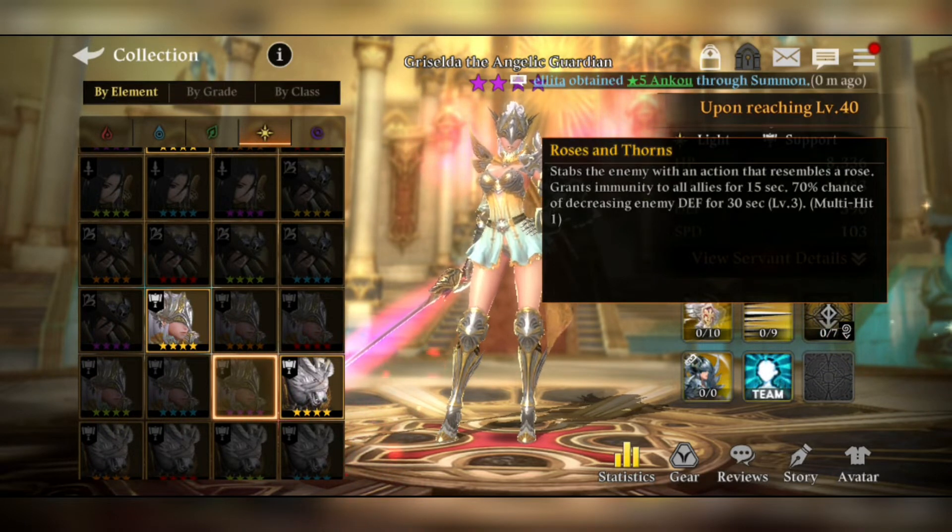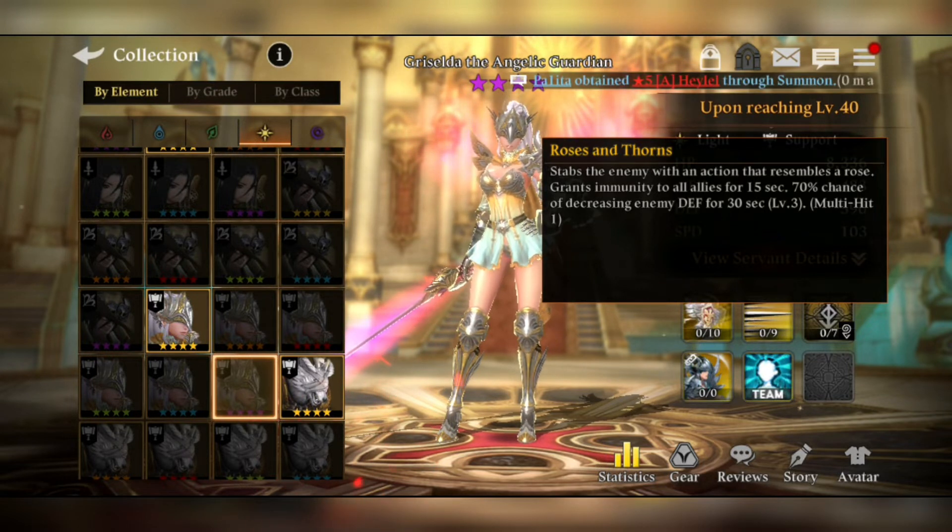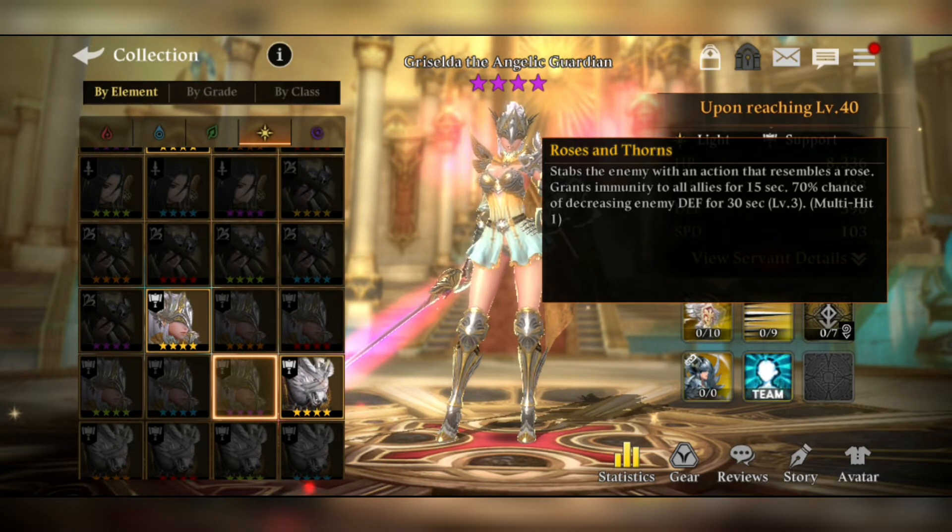The combo skill grants immunity to all allies for 15 seconds — that is awesome. During immunity you are immune to debuffs, which can be a really good thing. There's also a 70% chance of decreasing enemy defense for 30 seconds at level 3, plus a multi-hit.